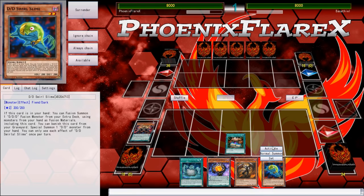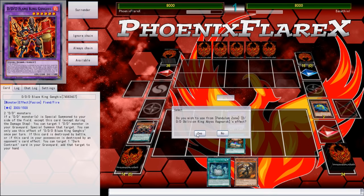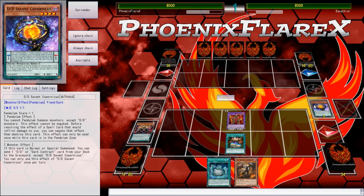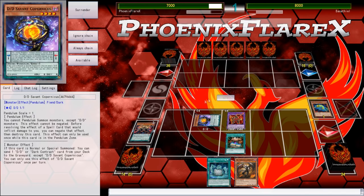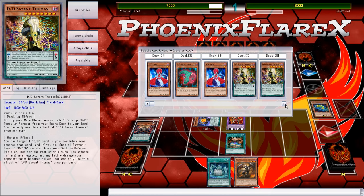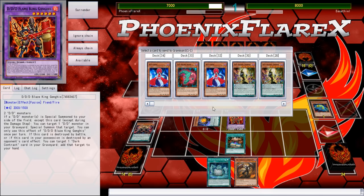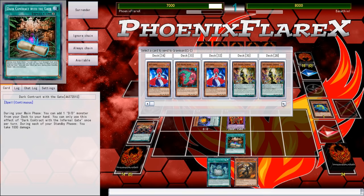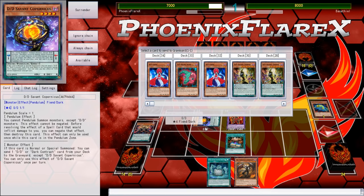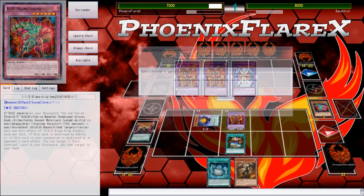We'll activate Swirl Slime and go from here. This is kind of not ideal, but we can make it work. I can send Lamia and make Alexander, but that does really nothing with it. I could send Necro Slime and just make Beatrice, then bounce this for Zephyros. That would be good. The safest line of play is to send Necro Slime into Beatrice, put my gate back in hand so I don't burn off it, and send Lamia on my opponent's turn to set up. It's not the most ideal, but it's still Beatrice plus Nightmare.